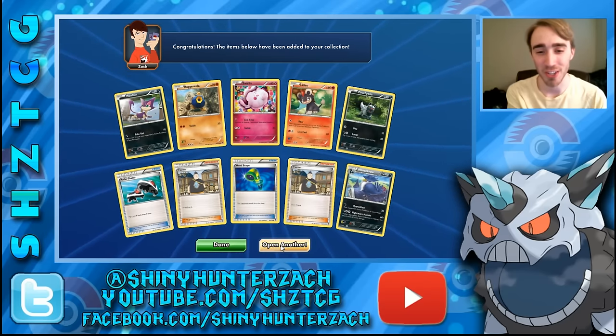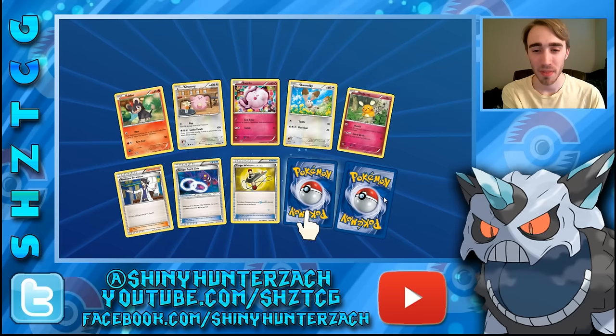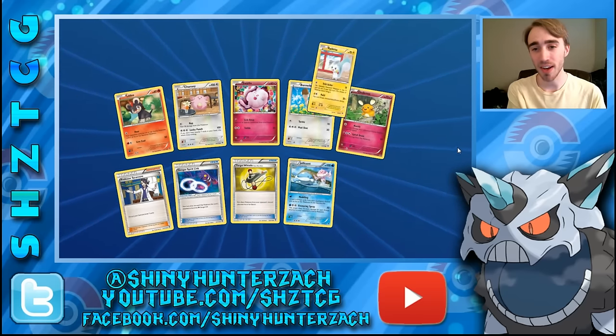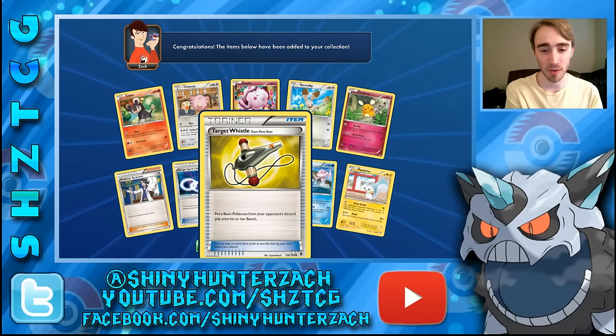Starting with XY Phantom Forces packs. We got a regular rare Honchkrow, which may have some significance if you've seen my Pokemon rap tag video. Here we have a rare reverse — that's what that means when the reverse is turned over like that — and it is a Jellicent, and then our actual rare is a Pachirisu. But we got some pretty good trainers: Target Whistle and Professor Sycamore, so that's good.